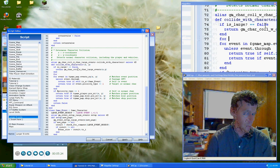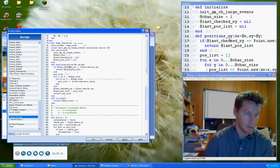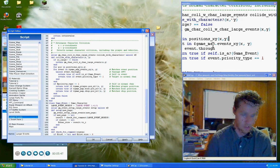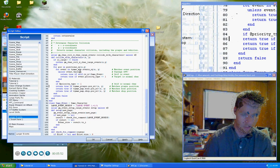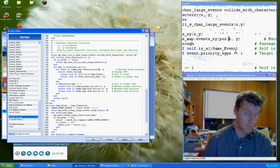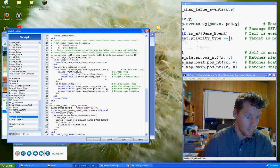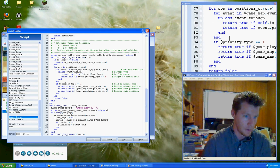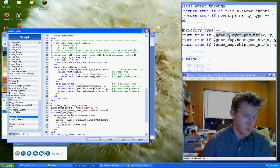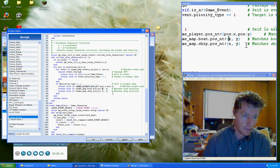Then we're going to say for pos in — and what was our method name? positions_xy, with the XY being referenced. Then we're going to indent all of this. So we put this as pos.x and pos.y. Then we look through all that stuff: if the event priority is one, which is same as player, then make sure that the player is not in the position.